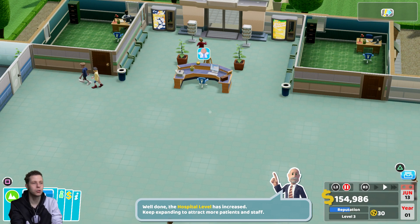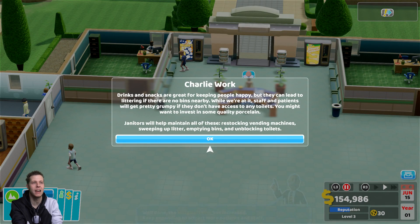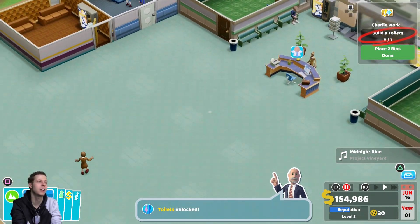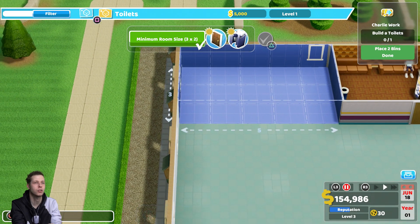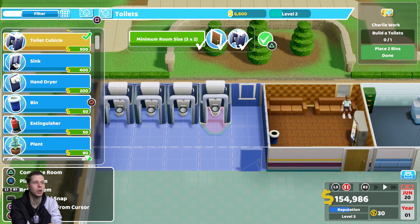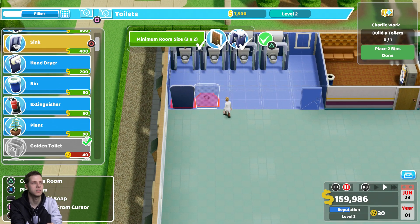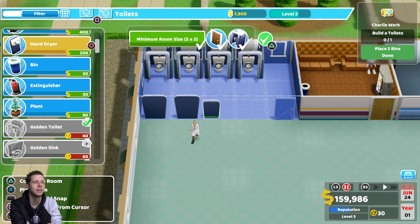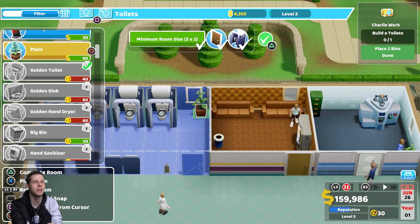Our hospital's level has increased. It gets really annoying later on when you have to get your hospital's level to level 20 — you have to build practically every room available and absolutely decorate the hell out of it. Toilets are unlocked — thank the Lord. Toilets are the most frustrating of all the rooms. The more toilets there are, the better, because you can't always rely on your janitors to do their job.